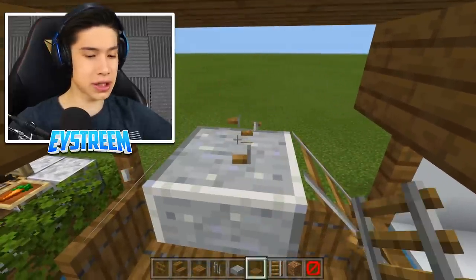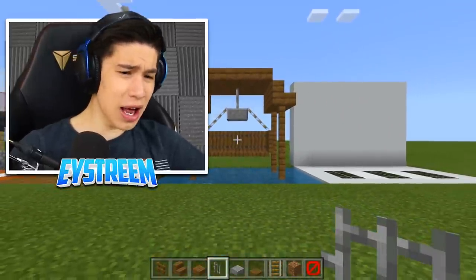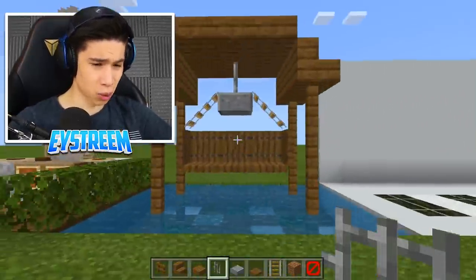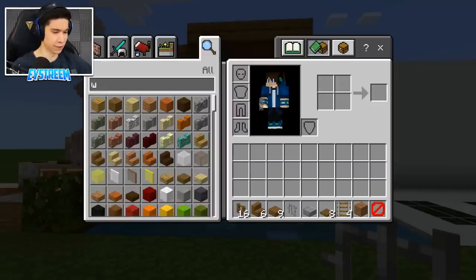Connect these up, destroy the center block, place your iron bars, and voila — you have yourself a super adorable pet swing, which has the perfect room for you to place your pet.